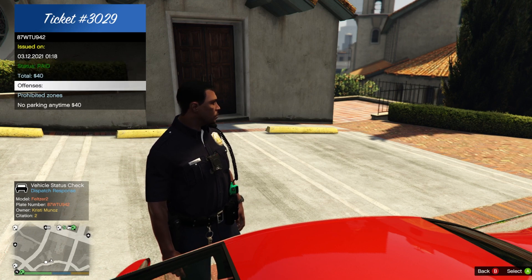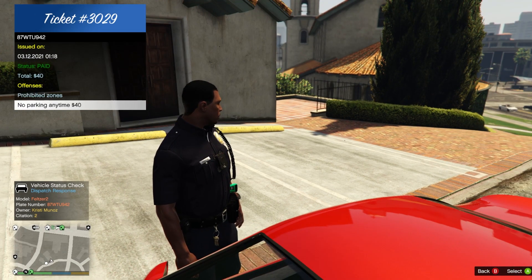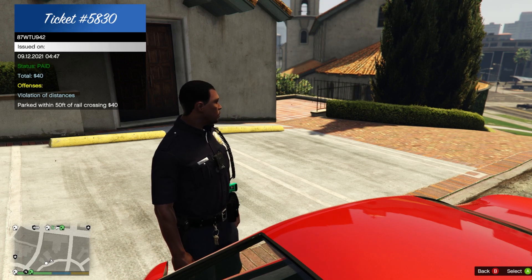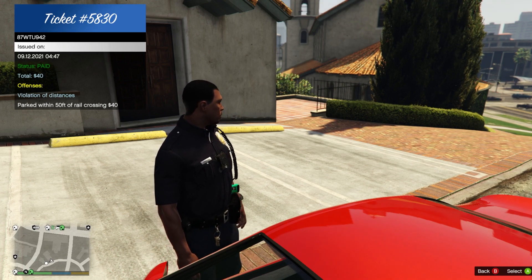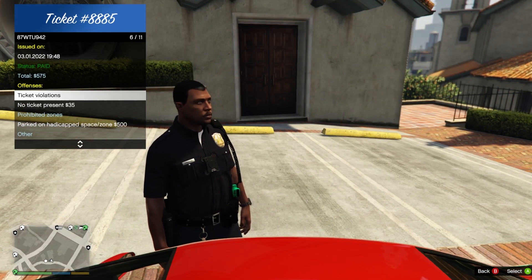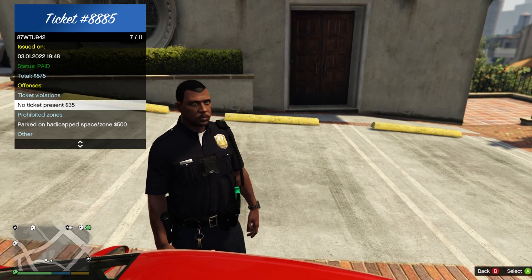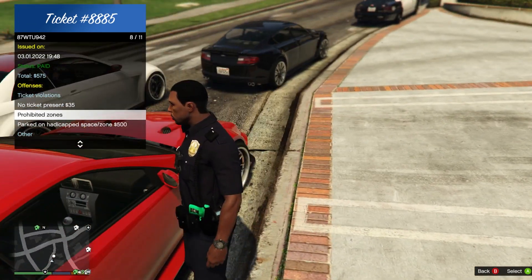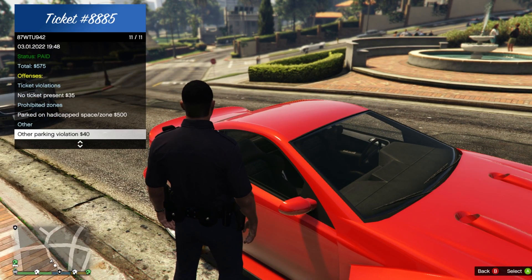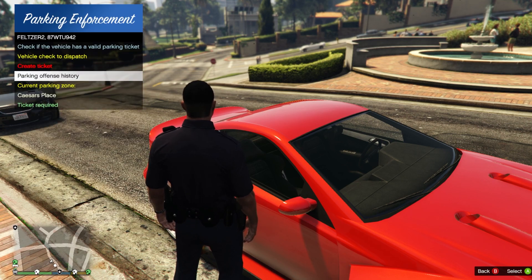Parking offense history: status paid — offenses include prohibited zone, no parking anytime, violation of distances, parked within 50 feet of a rail crossing. Another ticket: paid — ticket violations include no ticket in a prohibited zone, parked on a handicapped space. This person does not care. Other parking violation — $40.